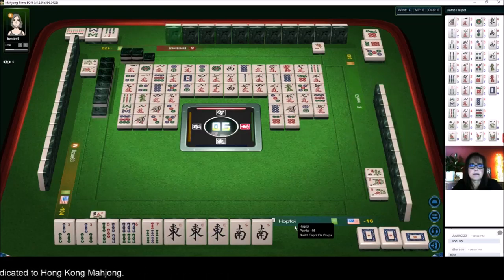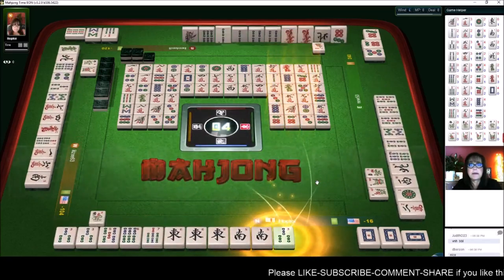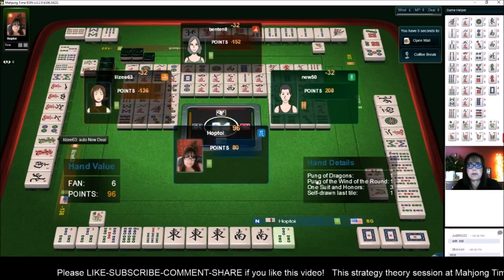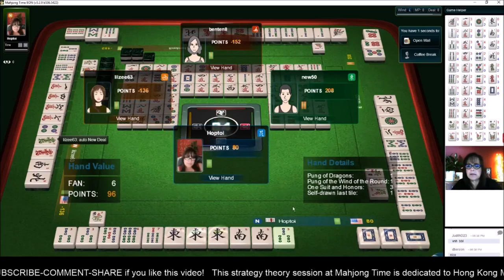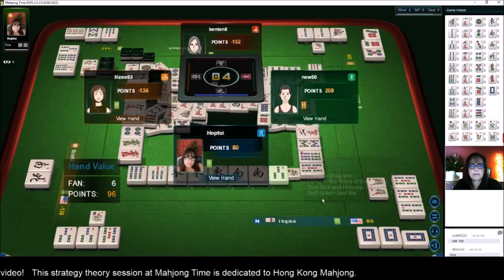We have three more picks. Five dots, six dots, six dots, three dots, nine dots — we got mahjong! We picked it. Six fawn, because we self-picked our winning tile. So we are in second place.